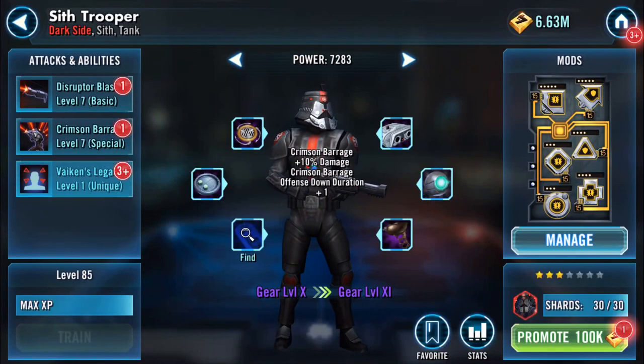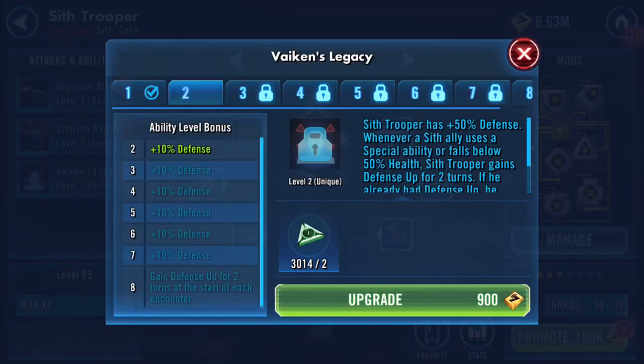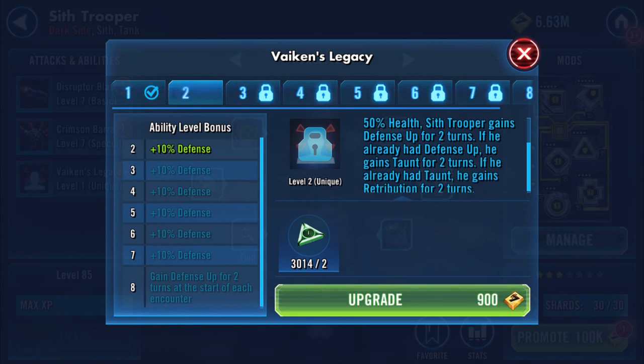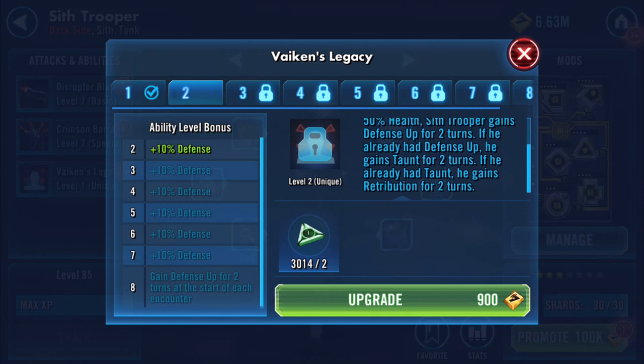Sith Trooper has 50 defense. Whenever a Sith ally uses a special ability or falls below 50% health, Sith Trooper gains defense up for two turns. If he already had defense up, he gains taunt for two turns. If he already had taunt, he gains retribution for two turns. He's going to be busy!